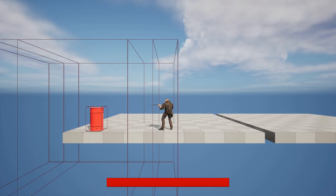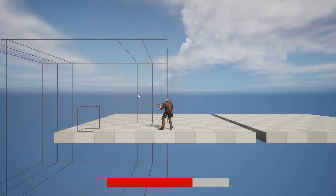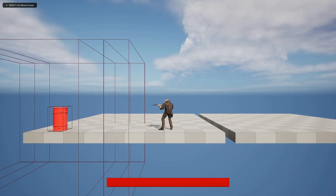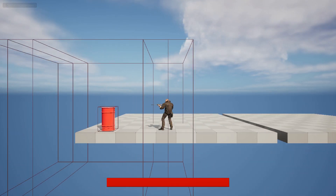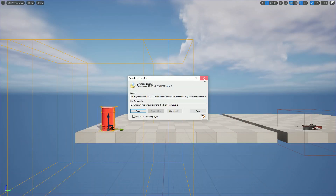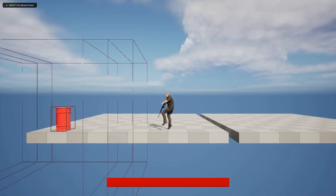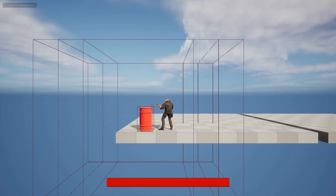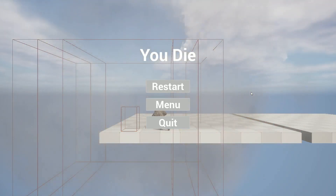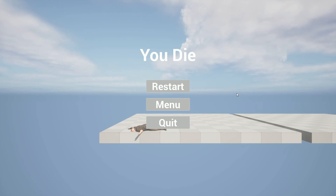Now if we go to the outer range and shoot, we lose 30% health — that's what we wanted. If we go to the middle range and shoot, it should be 50%. And if we go to the closest range and shoot, it should be 100% and the character dies. That's it for today's tutorial — bye bye everybody, hope to see you again.